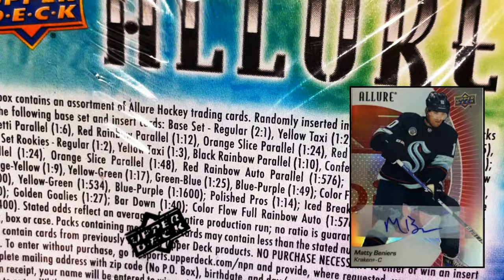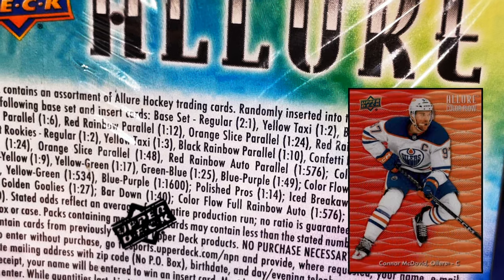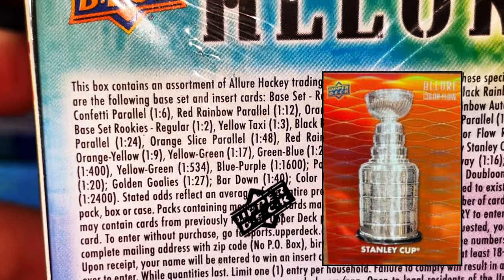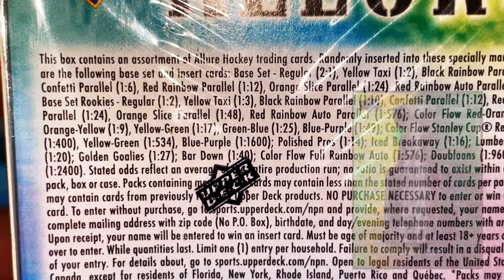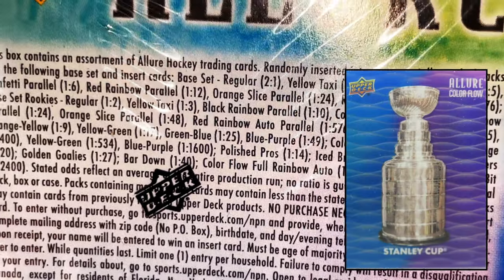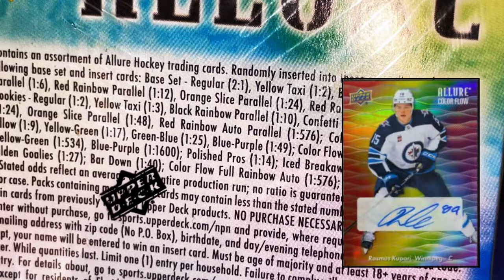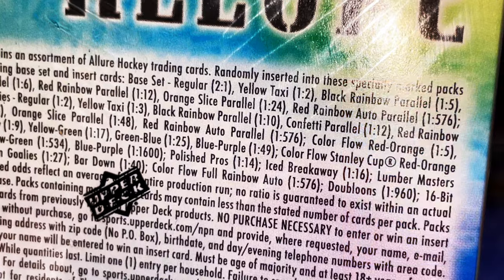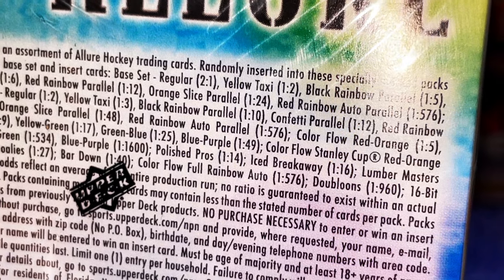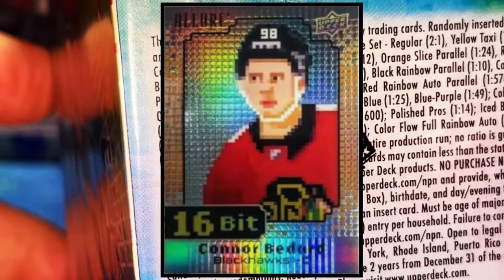Red rainbow auto parallels are almost one in 576 packs. Color flow red orange is one in five packs. Color flow Stanley Cup red orange is one in 400 packs, yellow green one in 534 packs, blue purple one in 1,600 packs. Polish Pros are one in 14 packs. Color flow full rainbow auto is one in 576 packs. Dew Blooms, which is an autograph, is one in 960 packs.